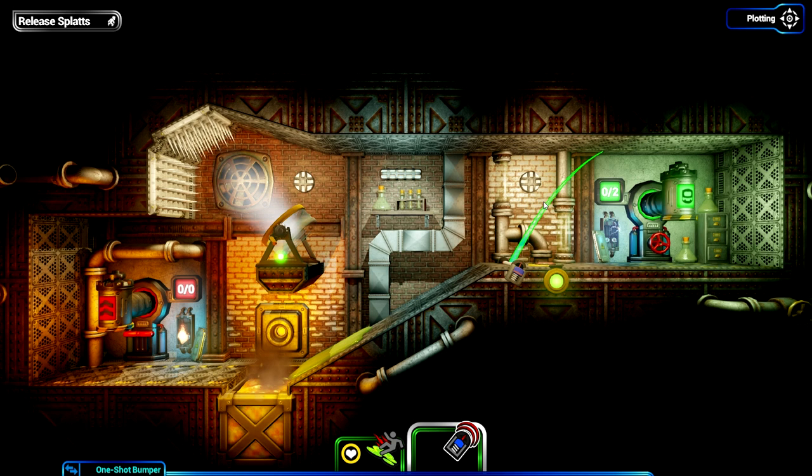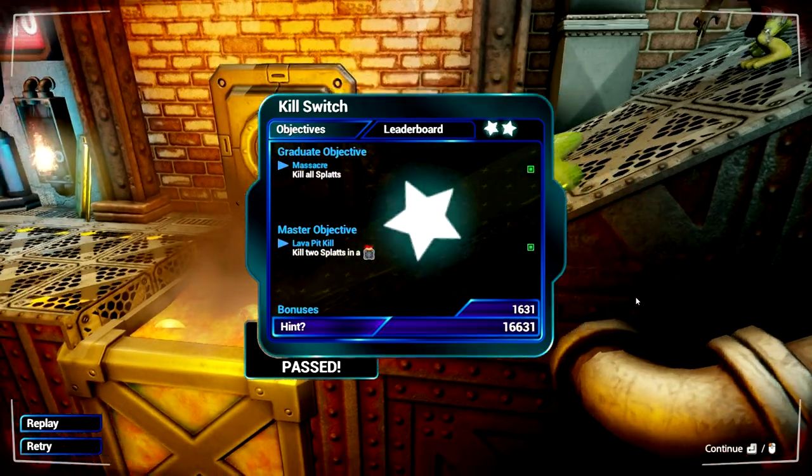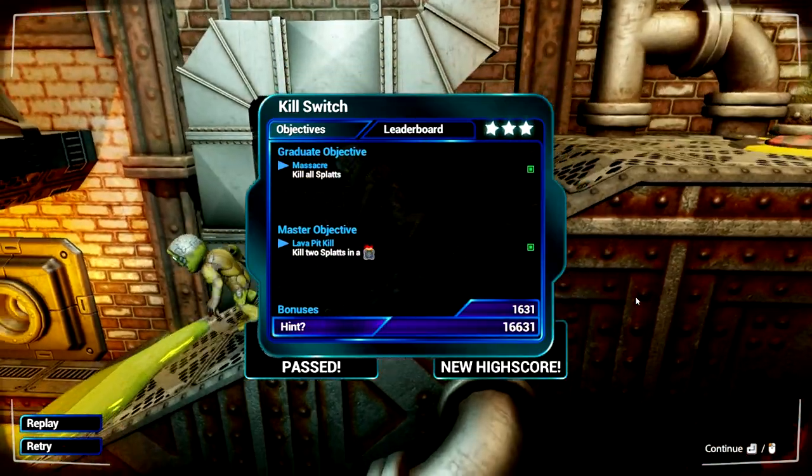Oh yes! I am the best! Release the splats now. The first one walks over the switch, turning the fan off. The bumper is one use only - he steps on the switch, gets thrown backwards. Now he's going to turn the thing back on, but his friend's going to turn it off again. Fan is now off. Both of them head down towards the slime, fall in the lava pit - and that there is three stars!